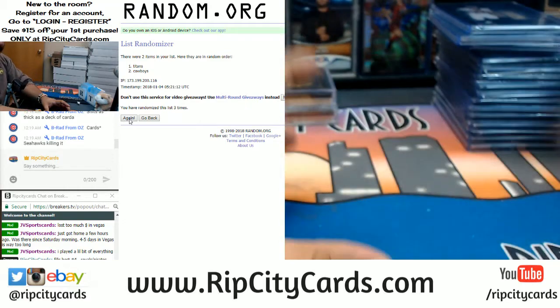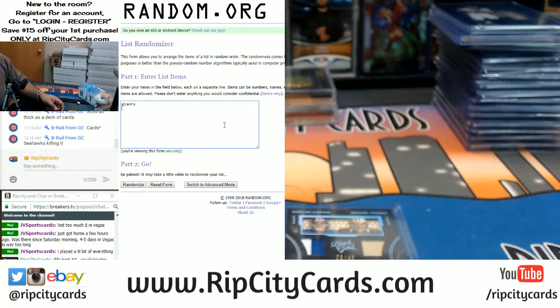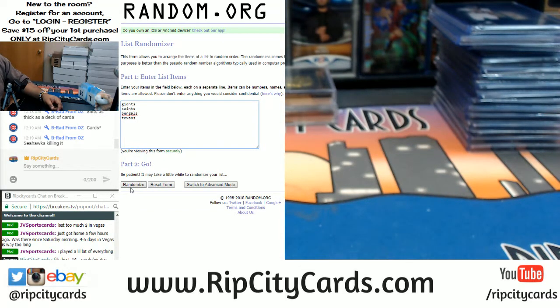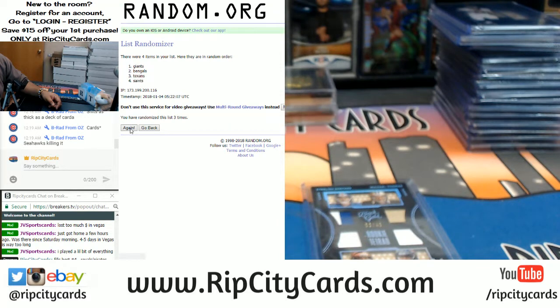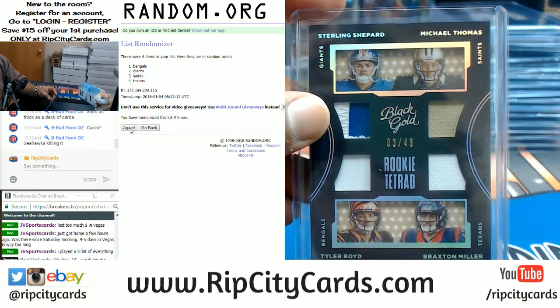Now we're gonna do the rookie quad random. Got four teams — Giants, Saints, Bengals, Texans. Rolling nine times, top team wins the rookie quad relic. And the money shot going to the Bengals! There you go Bengals, that's your hit — the rookie quad going to the Bengals.